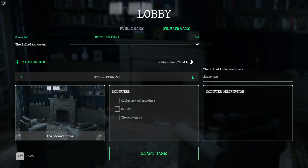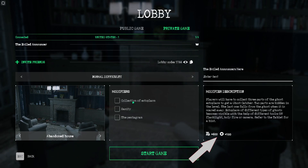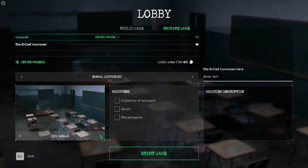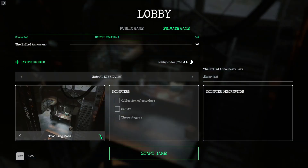You have difficulty settings: normal, hard, and insane. I recommend everyone start on normal — learn the game before moving up in difficulty, as modifiers also increase difficulty. In the bottom right you can see how much money and experience you'll earn for completing the mission. You can choose maps: abandoned house, city, school, police station, church, mountain lodge, and East European house, or go random. The training base lets you get a sense of items and how to use them, but you can't catch any ghosts there.